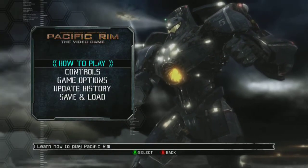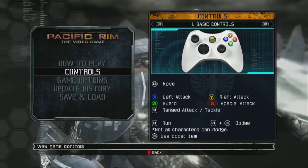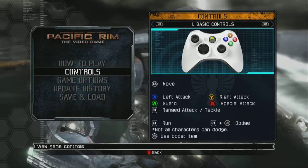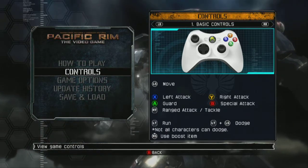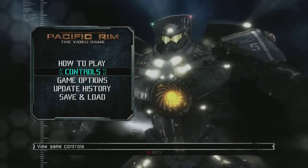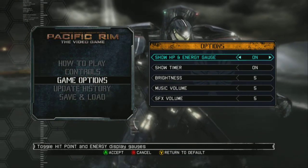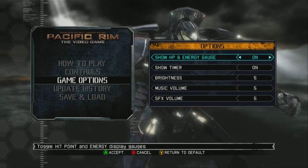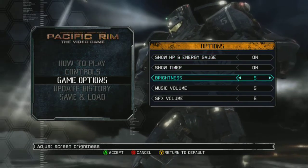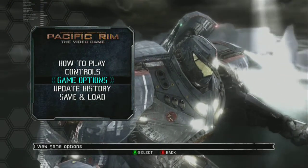If we jump into help and options, we can see our basic controls — left and right attack, special attack, guard, your dodge, and so on and so forth. Under game options, we can show the HP and energy gauge. I don't know why you wouldn't want to show those. You can also show the timer, as well as adjust your brightness, music volume, and sound effect volume.